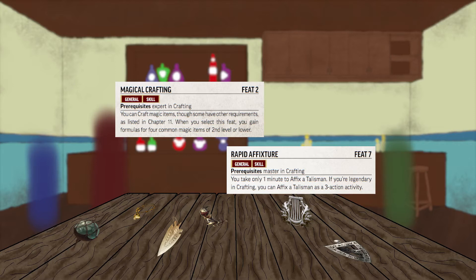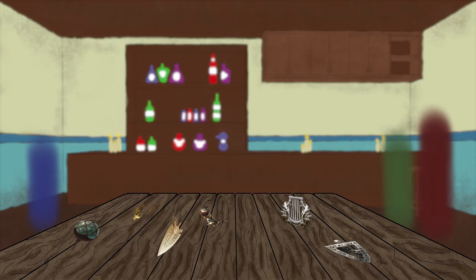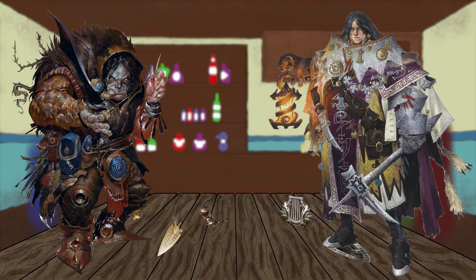I can't wait for the crafting variant rules rumored to be coming in Treasure Vault. Before we move on from skill feats, Rapid Affixture is available at level 7 to master crafters and allows you to affix a talisman in 1 minute rather than 10. But if you really want to incorporate talismans into your character, you should look into playing a Thaumaturge or taking the Talisman Dabbler Archetype. Thaumaturge class feats for talismans align quite closely with the Talisman Dabbler, so we will cover the feats that are similar together and then wrap up with the differences.